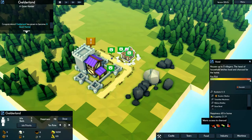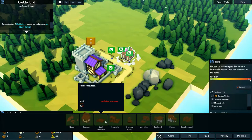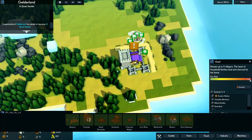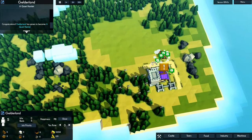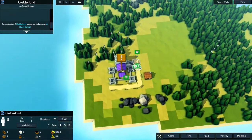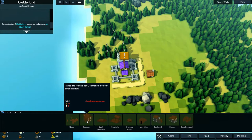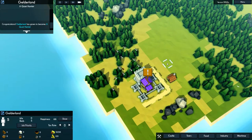They don't have charcoal, which is a problem — we'll get that going. They don't have neighbors. They do have road access, but they don't have a well. To build a well we need stone, and to get stone we need a quarry, and to get a quarry we need wood. So it's all kind of cause and effect.